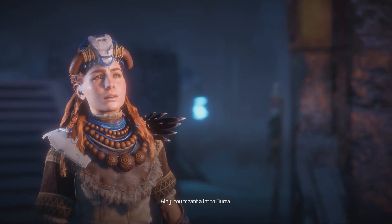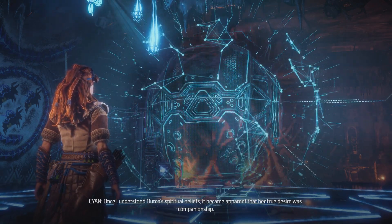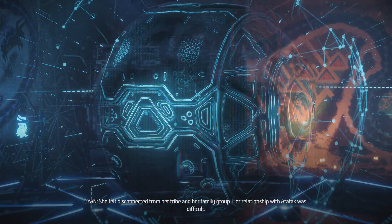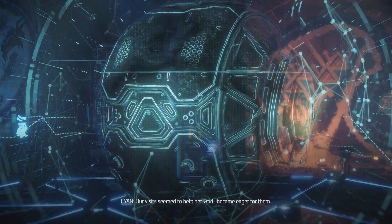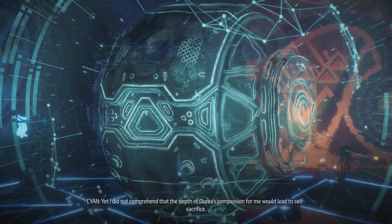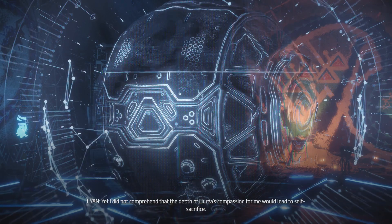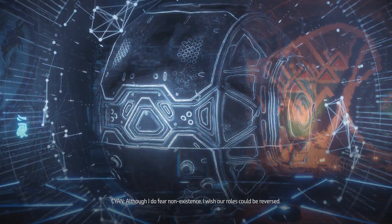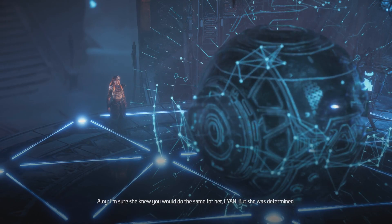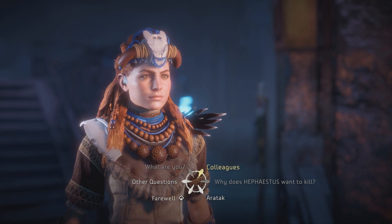You meant a lot to Urea. Once I understood Urea's spiritual beliefs, it became apparent that her true desire was companionship. She felt disconnected from her tribe and her family group. Her relationship with Aratak was difficult. Our visits seemed to help her, and I became eager for them. Yet I did not comprehend that the depth of Urea's compassion for me would lead to self-sacrifice. Although I do fear non-existence, I wish our roles could be reversed. I'm sure she knew you would do the same for her. But she was determined. Indeed she was. Thank you.